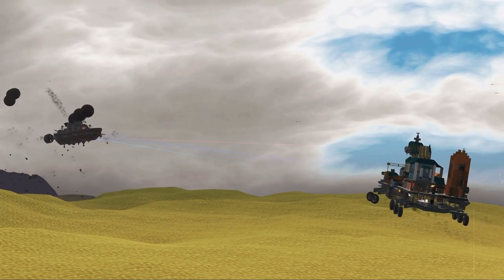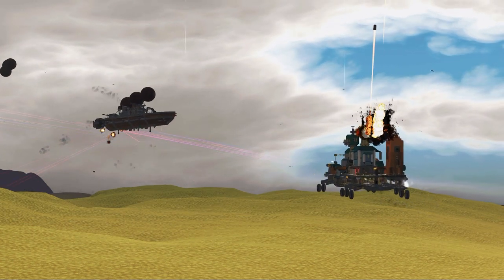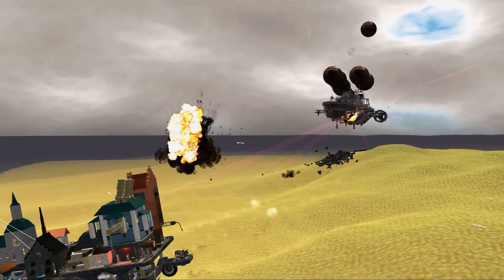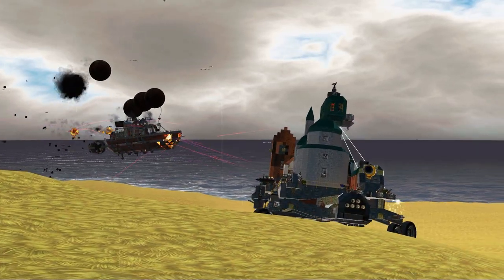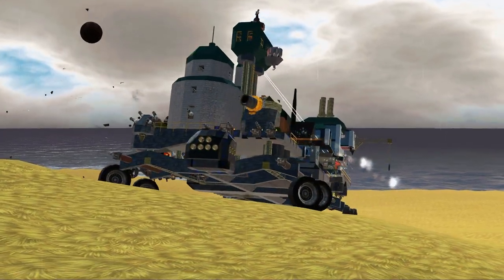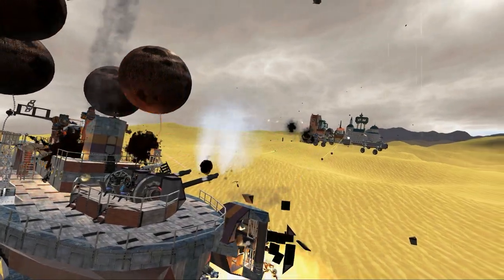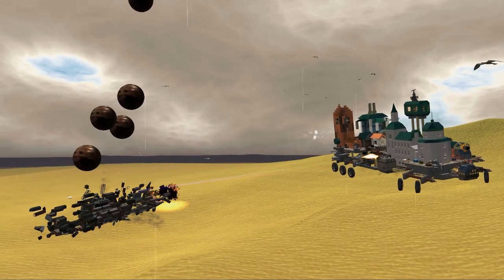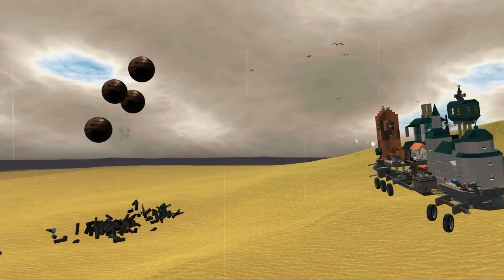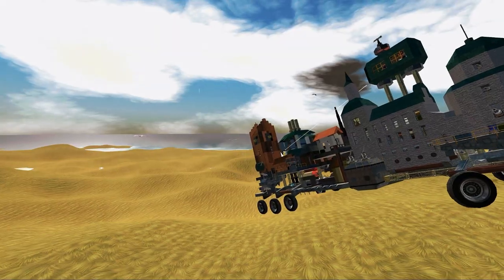Later we're going to do a little walkthrough of this entire city, because you can walk all around it, and most buildings indeed have some kind of interior. We're just going to fight off this Atlas first. It's hard hitting, but we have so many buildings I think we're pretty immune. And we do regenerate — well, that's one bonus.